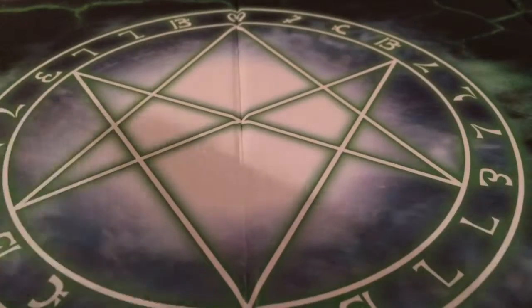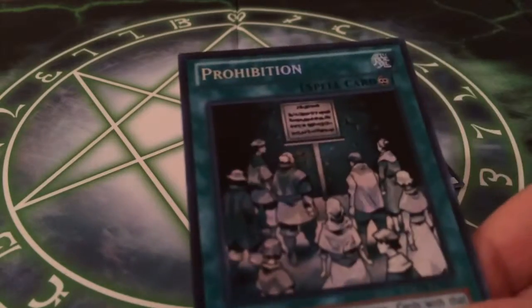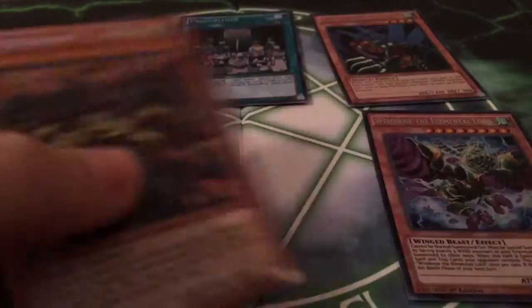Now here are the secrets. I have Flying Kamakiri Number 1, Prohibition, Windrose the Elemental Lord, and Steel Swarm Hercules.